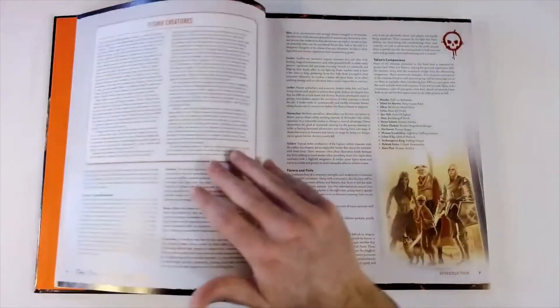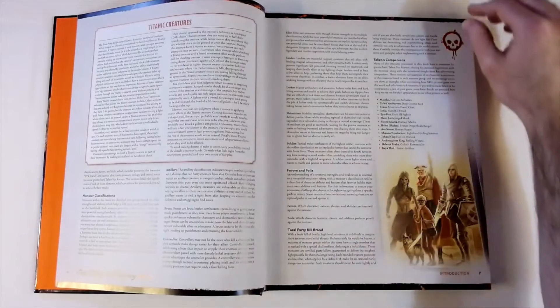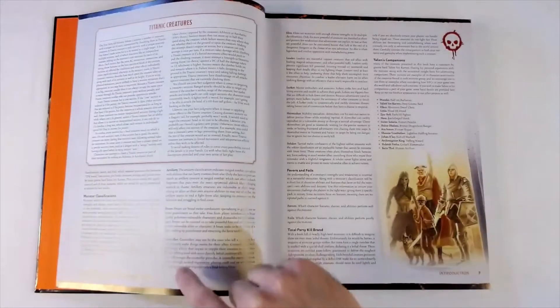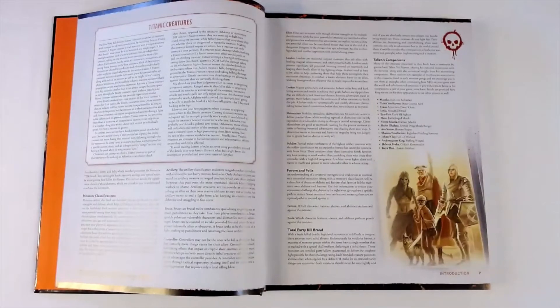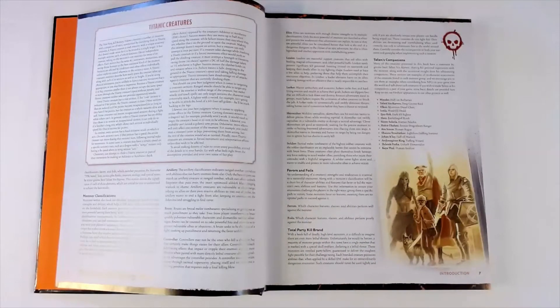We go into a section called 'What Is In This Book' which tells you a little about the contents - a bunch of high-level monsters you get to throw at your party. They break down monster classifications: artillery, brute, controllers, elite leaders, lurkers, skirmishers, and soldiers, with a paragraph about each. Then there's a little section called Favors and Foils, which to me is something very new and interesting and something I hope other companies might decide to adopt.